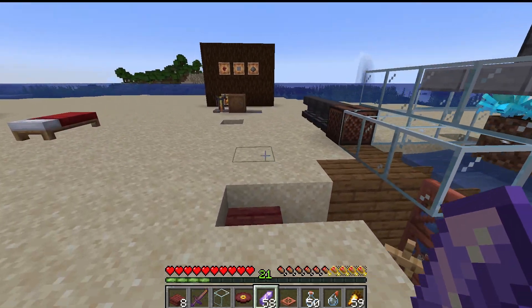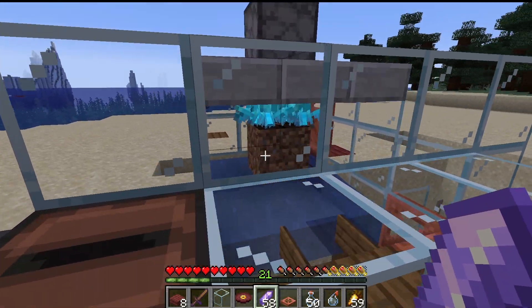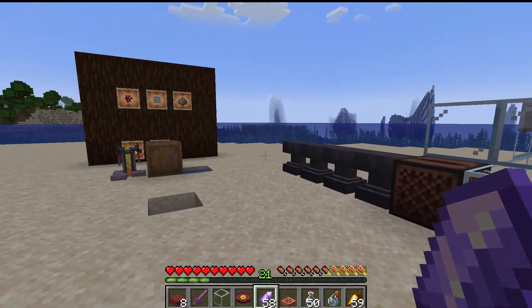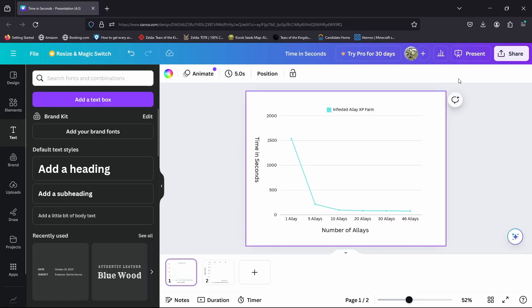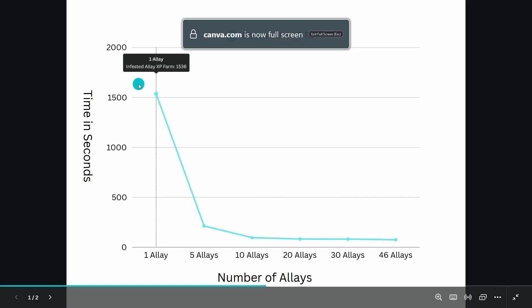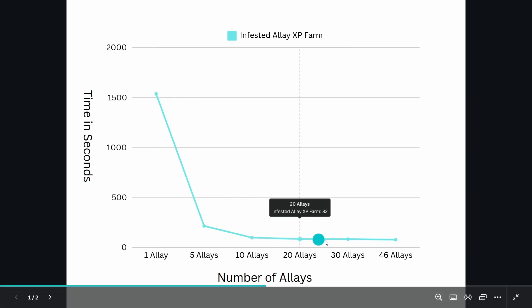I'll show you a graph of which ones have the best rates, and then we'll get into the tutorial. Right here we have a graph where the number of allays and the time in seconds shows how long it takes to get to level 30. As you can see, one allay takes a significantly longer time compared to five, but even five is significantly more than 10 — it just doesn't show it because of how drastic one is.